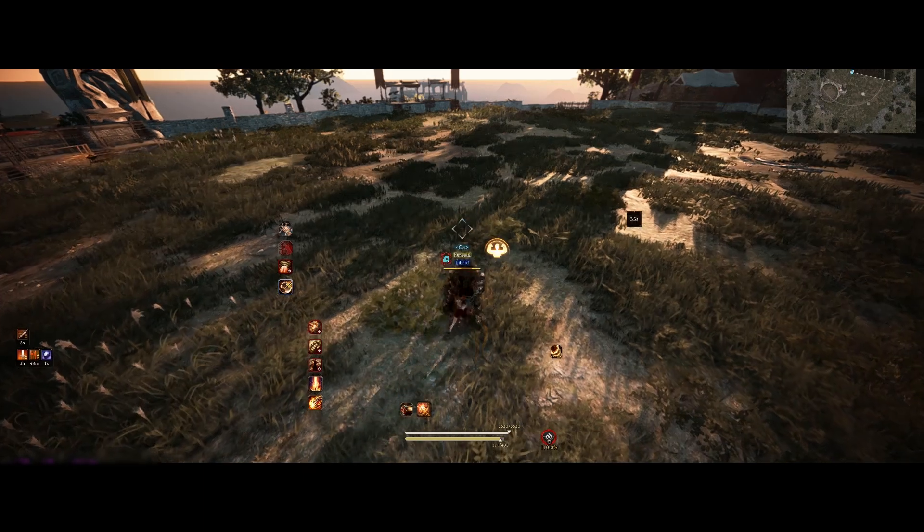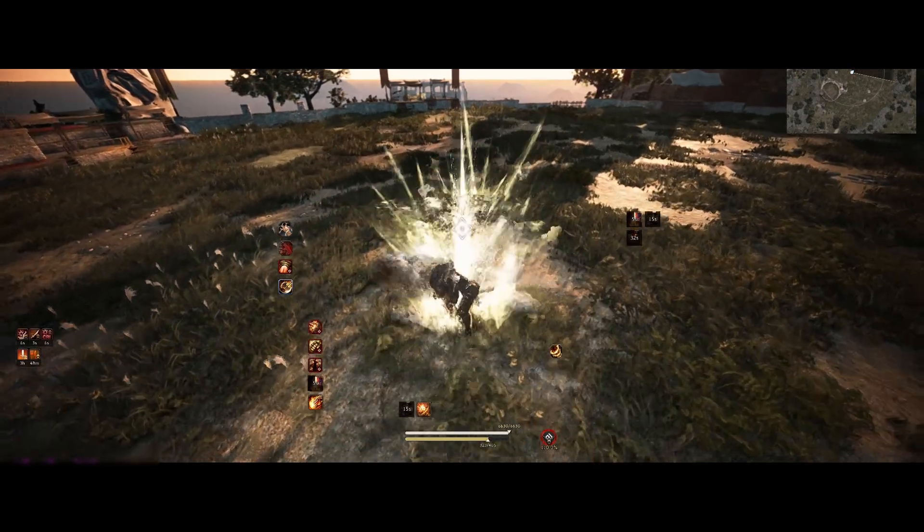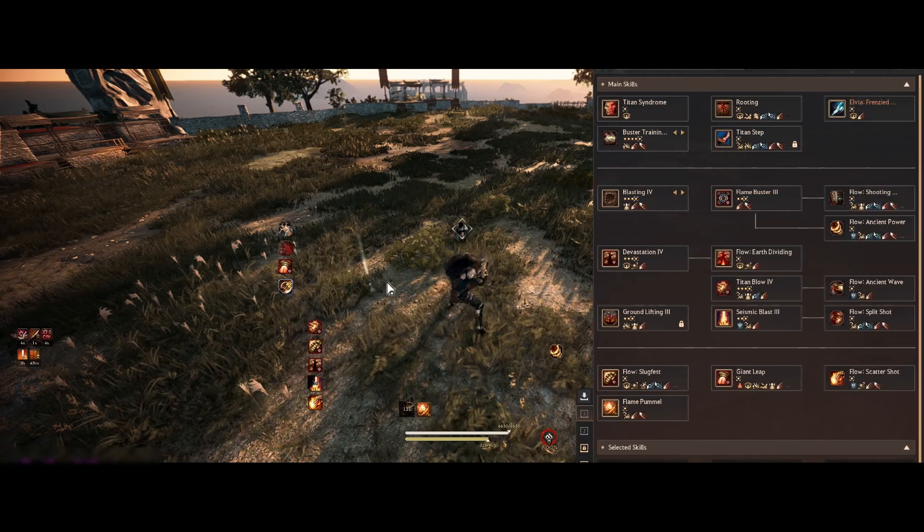Once your grab succeeds, you just need to remember that Ancient Wave is your best skill to re-CC your opponent, as it has a lot of damage and a knockdown.